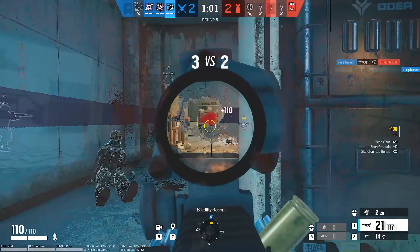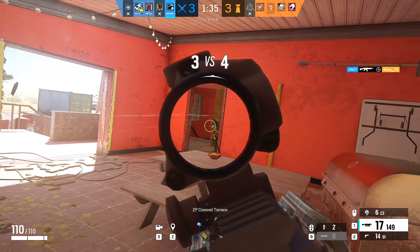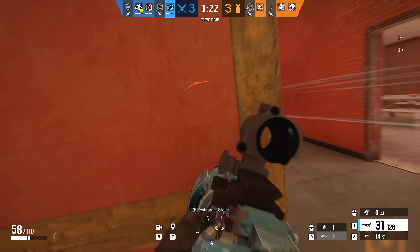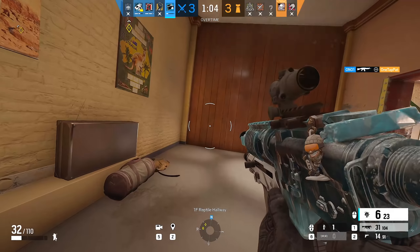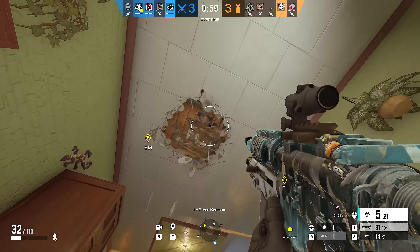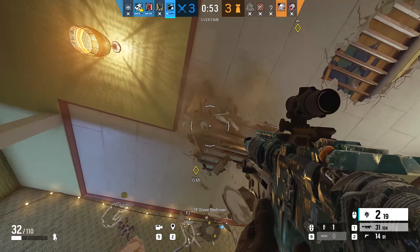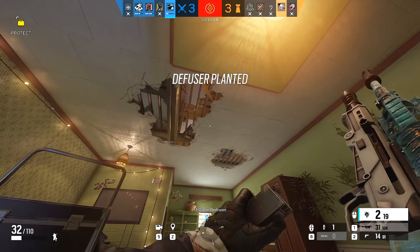Buck is a two-speed two-armor operator with the legendary Skeleton Key — an underbarrel shotgun with very high soft breaching capability. With a skilled Buck player you'll rarely see him on the same floor as you. Buck is best used on a floor above or below the defenders because he can add pressure by knocking out the floor and cleaning up kills, or by picking off gadgets he can spot through the holes he makes. This part of the meta has become more common over time and operators that specialize in it, including his biggest rival Sledge, have become much more popular.